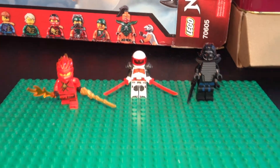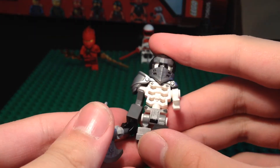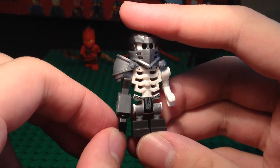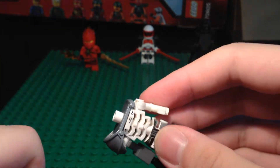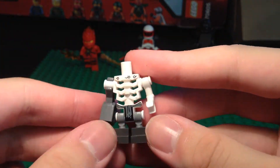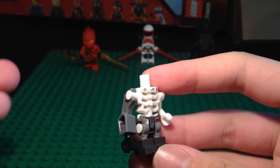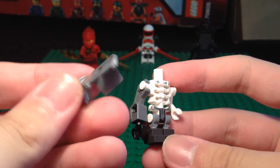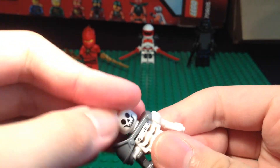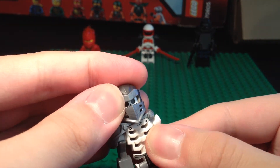For the fourth custom we have a custom hero skeleton — or a hero Skulkin — basically a skeleton from the pilot episodes of Ninjago in a hero suit from Ninjago Season 13: Master of the Mountain. The legs are from a Clay Bot. This arm is just a robot arm to make the minifigure feel like it has more silver armor to match the hero armor. Then we have this skeleton head which we pop on, followed by this hero Nia helmet or mask.